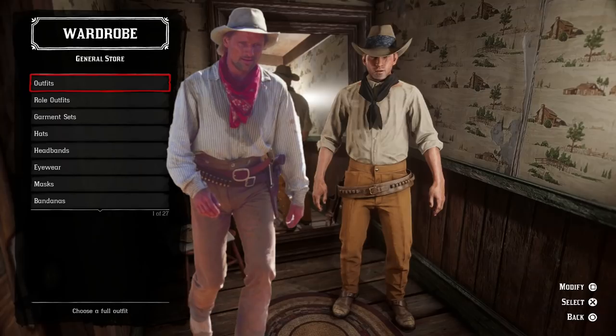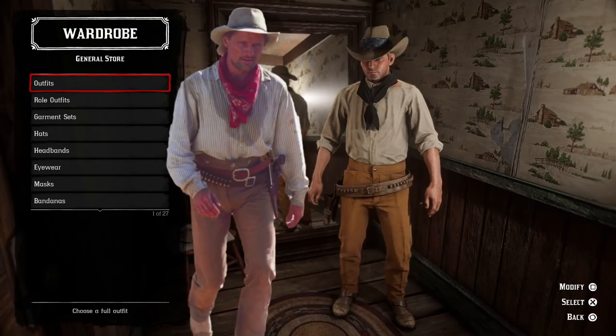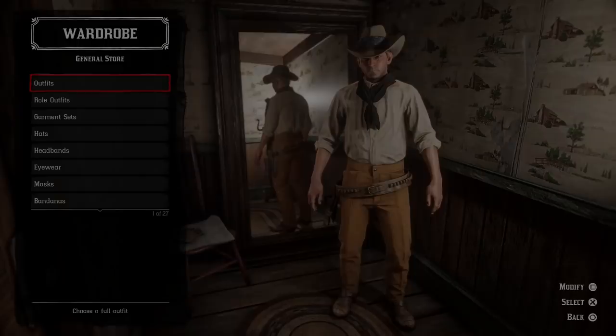That is my Frank Hopkins outfit in its entirety. I think it turned out pretty good. It's not 100% perfect — if we could make the day shoot scarf red it would be a lot better, and the hat is a little off — but I think it's close enough. If we could change the neckwear color I think it would be just about perfect. He also wears a pretty standard looking uniform, so it's not like we're creating anything revolutionary here, but I think it looks pretty good.